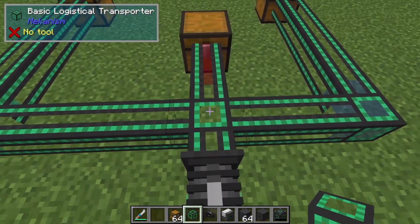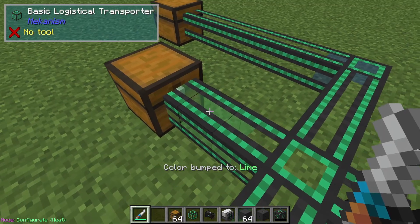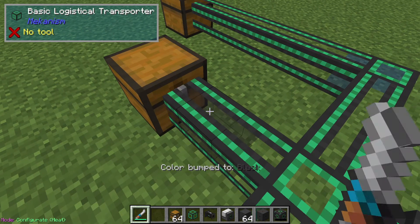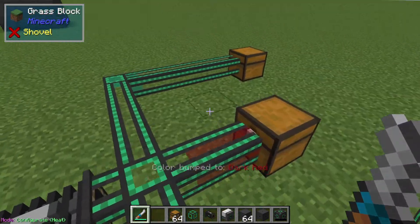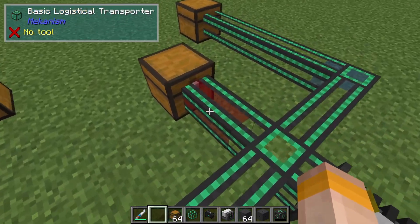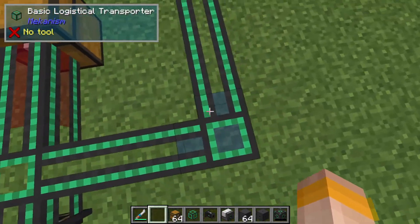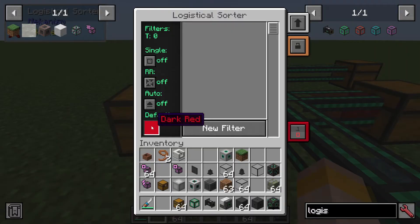On my logistical network I've got three different routes, and I can shift-click with my configurator to change the color. This one is dark red, this one is blue, and this one is cyan. Anything on the dark red route goes into this chest, blue goes here, and cyan goes over into that one. The default is set to dark red, meaning that is the default direction.